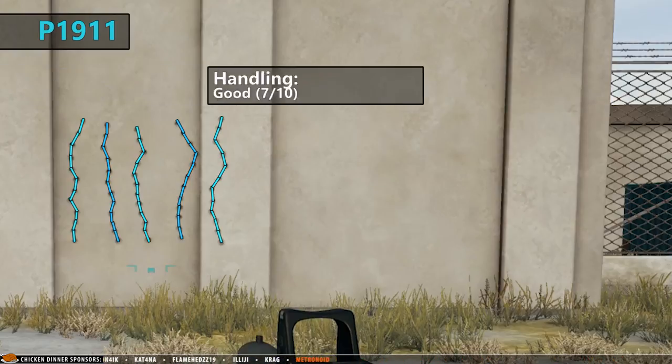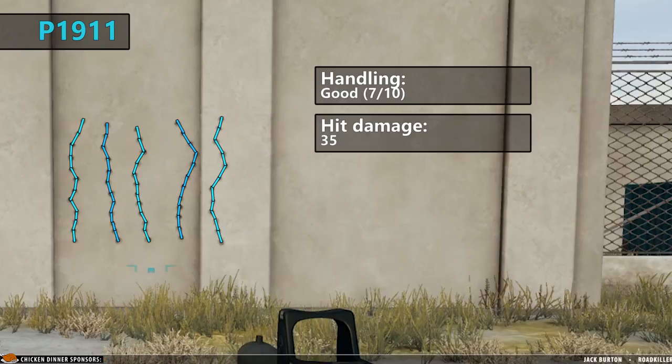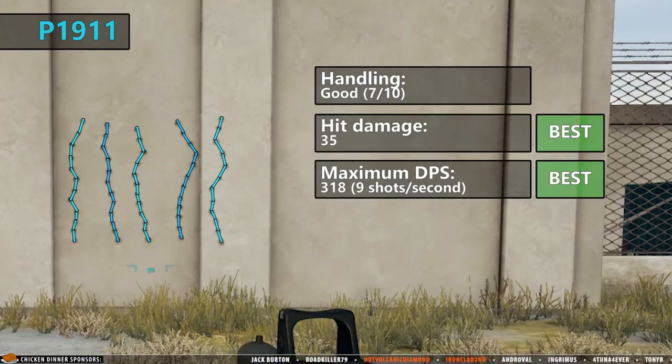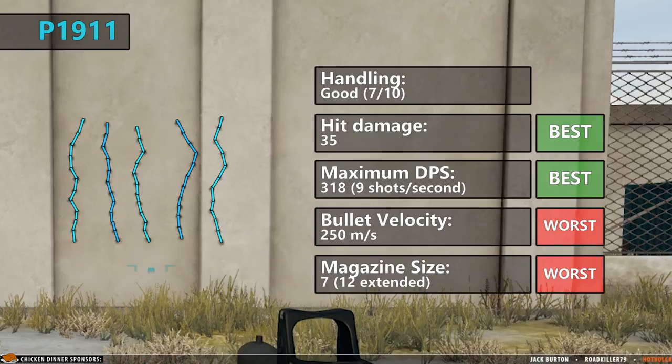Overall the handling is pretty good and I'll give it a 7 out of 10. The hit damage is 35, which is the best of all the pistols, and it has the maximum possible damage per second at 318. However this is only achievable if you click super fast, shooting 9 shots per second — something that only a few people will be able to pull off. The bullet velocity is only 250 meters per second, which is the worst of all pistols, and the magazine is very small with only 7 bullets but can be extended to 12.